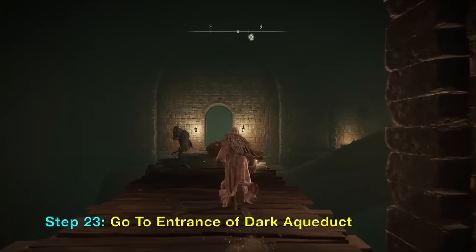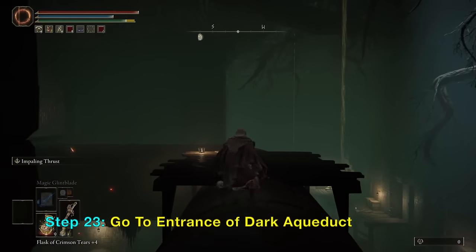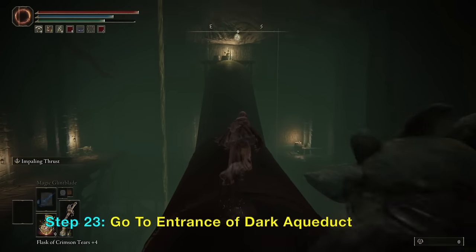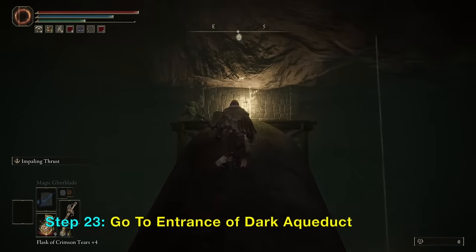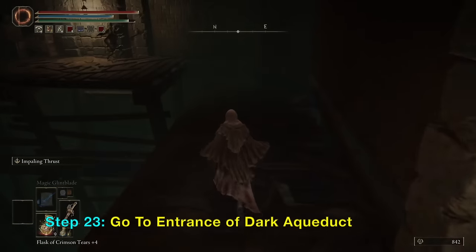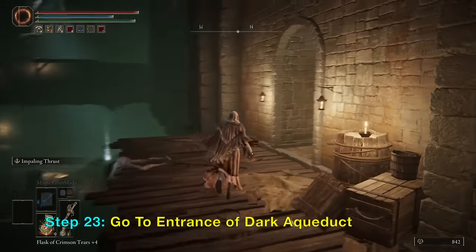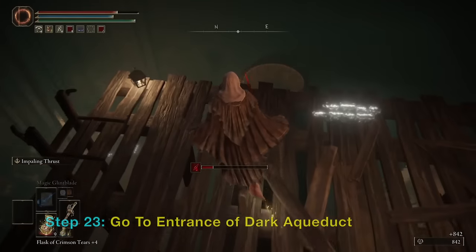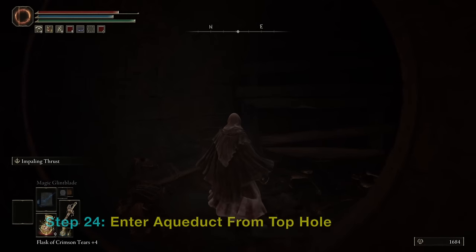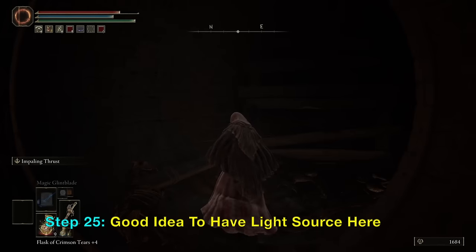Now we want to go inside the aqueduct by turning right here. Avoid these jumpers — we want to go down the aqueduct, but first we need to go up here. Turn left and slowly hop down, staying to the right. Hop down, then jump up to this platform and turn right in the tunnel. From here, if you look down you should see a hole you can go down into the aqueduct. It is very dark here, so have a light source — a lantern or torch — ready.